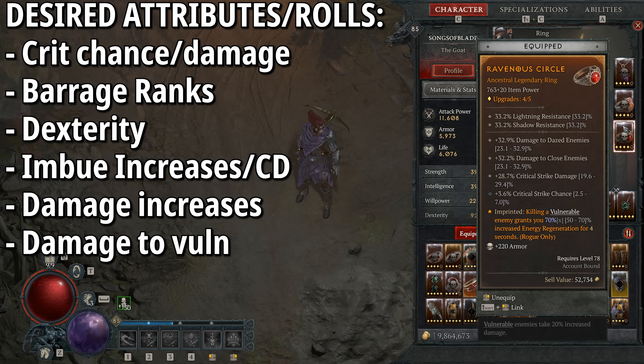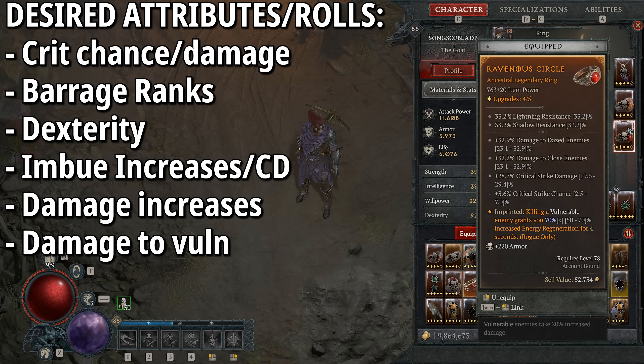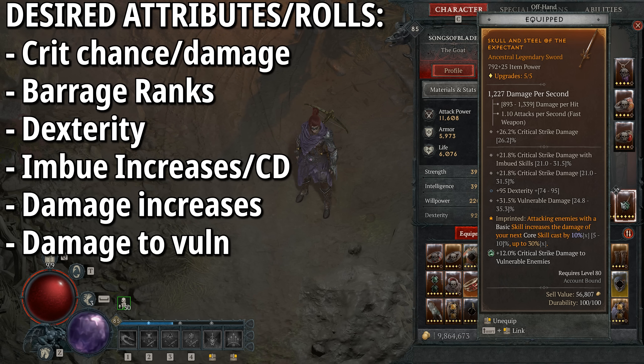For rings we have Accelerating: critical strikes with Core skills increase attack speed by 15-25% for five seconds. Not only does this increase Barrage DPS, but it also feeds into Puncture so you can stack combo points much faster. The second ring has Ravenous: killing a vulnerable enemy grants 50-70% increased energy regeneration for four seconds, which is quite substantial. My energy bar skyrockets back up to full pretty much every time I cast Barrage — highly recommend Ravenous.